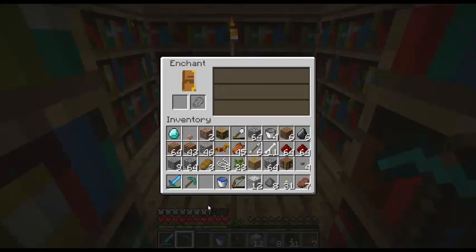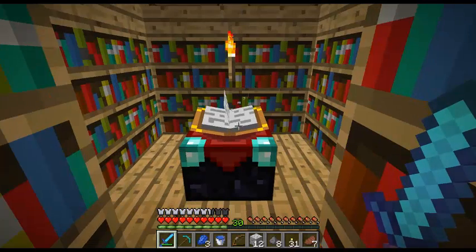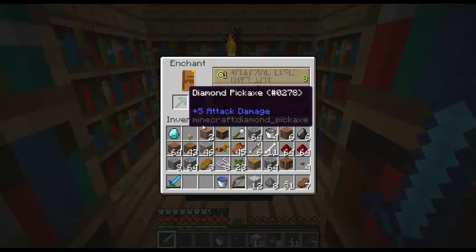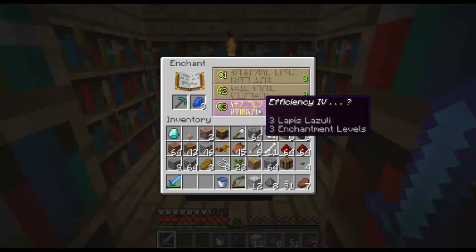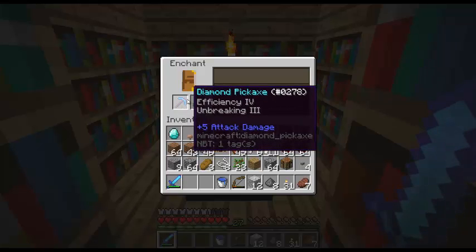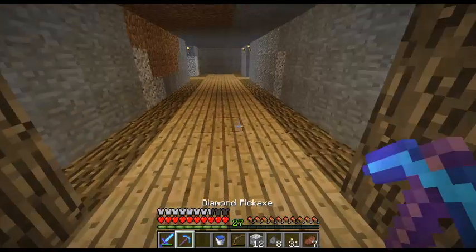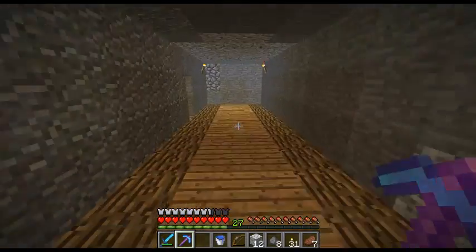Let's enchant the pickaxe - oh no, I can't, I'm out of lapis. Okay, I got the lapis, let's do this! Oh no, this looks very scary... please don't be just Efficiency IV. It's Smite III... oh well. I guess I'll just go mine those diamonds downstairs without Fortune III.